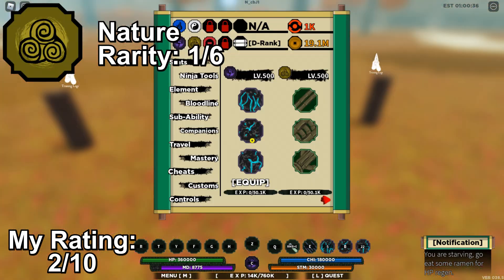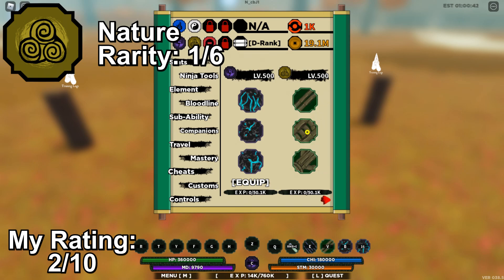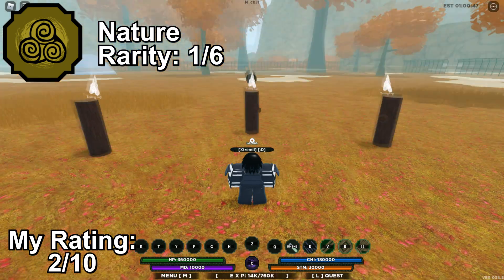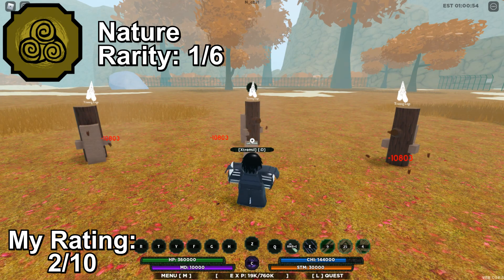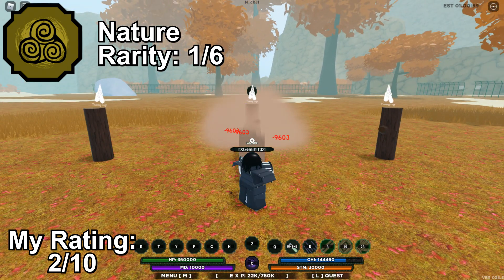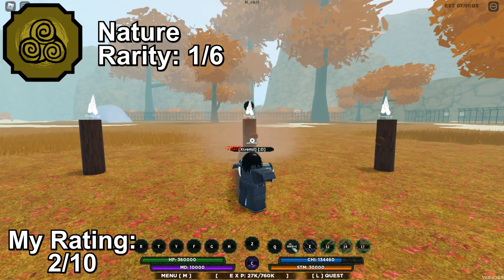The next bloodline is the Nature bloodline. Nothing much to say about this one — it's pretty bad. Just spin it if you get it. Nature is an elemental bloodline with a rarity of 1 in 6. Its moveset revolves around long-ranged attacks with wood. The Shizen and Reiken Shizen bloodlines are considered superior clan bloodline variations of Nature.